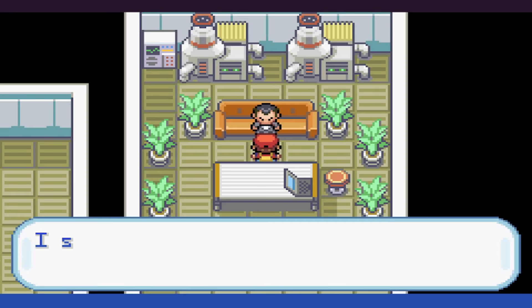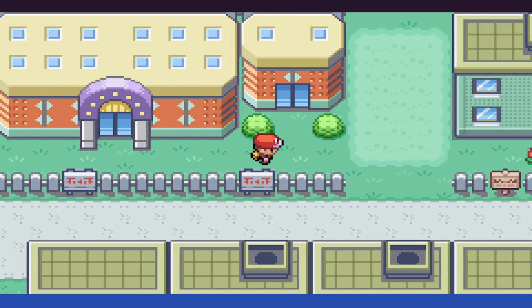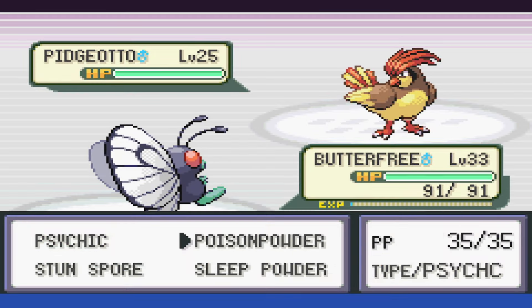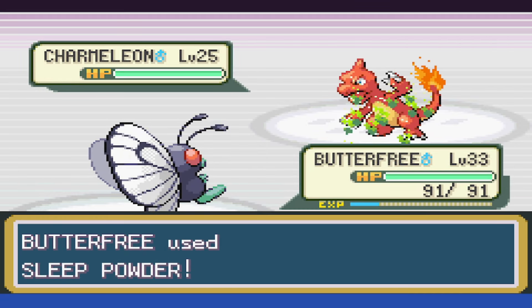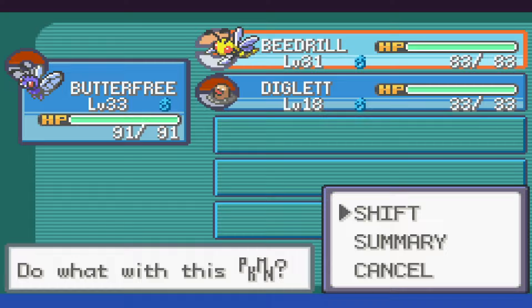After that, it's a quick trip back to Lavender Town, because I forgot to fight the Gym Leader again. Rival time — Sleep Powder puts Pidgeotto to sleep and it goes down in two Confusions. Charmeleon we put to sleep, then knock it out with Psychic. With the Exeggcute, we either put the main egg to sleep or all of them — I'm not sure which.